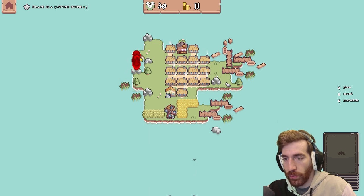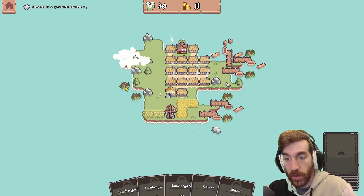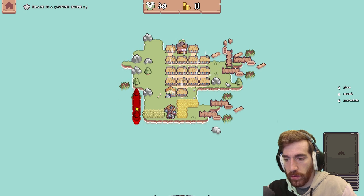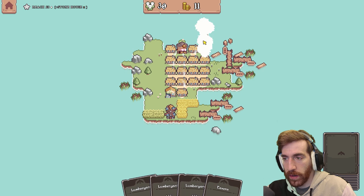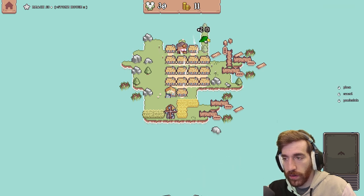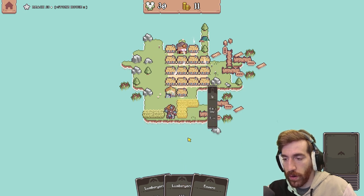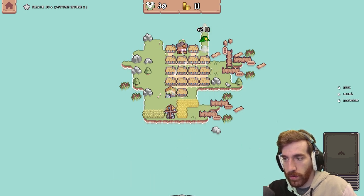Big obnoxious rock — let's put you with the other big obnoxious rocks. Can't put anything there because trees are a pain. I can put you there in hopes that I can get rid of that tree. Actually I can do that right now — boom! I have another wooden house, another pier — boom!